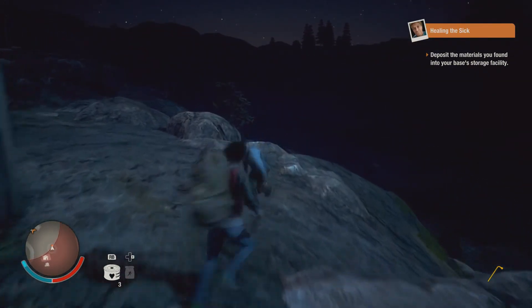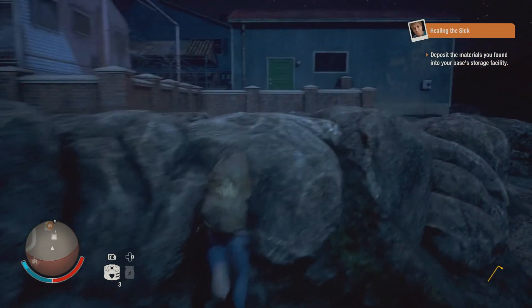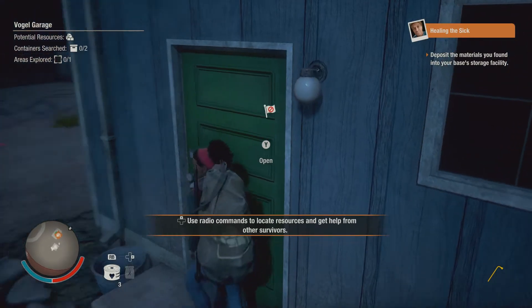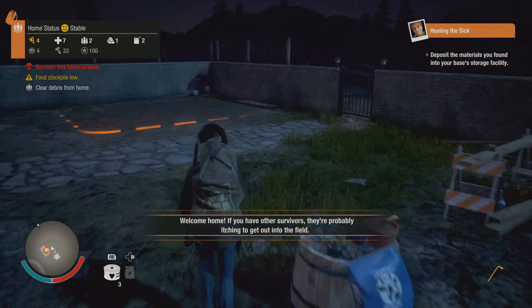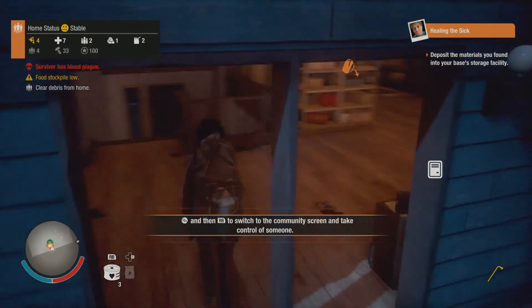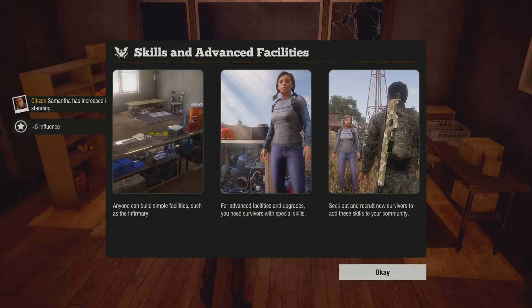Who's this? Boy! Let's try it — gotta climb up those rocks. Use radio commands to locate your resources and get help from other survivors. Uh oh, here comes trouble — did you mean me or zombies? So I'm here — now what? There's positive materials you found into the base storage facility. Now we have all the materials we need — anyone can build simple facilities such as the infirmary. For advanced facilities and upgrades, you need survivors with special skills. Seek out and recruit new survivors to add skills to the community.